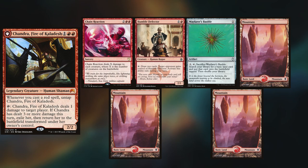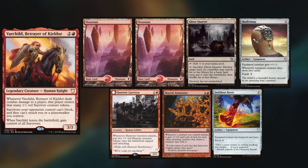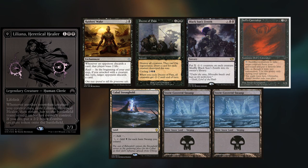Nick is playing his Chandra deck, keeping Chain Reaction, Humble Defector, Wayfarer's Bauble, and 3 Mountains. Max is playing Varchild, keeping 2 Mountains, Ghost Quarter, Skullclamp, Hanweir Garrison, Shared Animosity, and Swiftfoot Boots. Martin is playing his Liliana, keeping a Raider's Wake, Decree of Pain, Black Sun's Zenith, Hell's Caretaker, Cabal Stronghold, and 2 Snow-Covered Swamps.